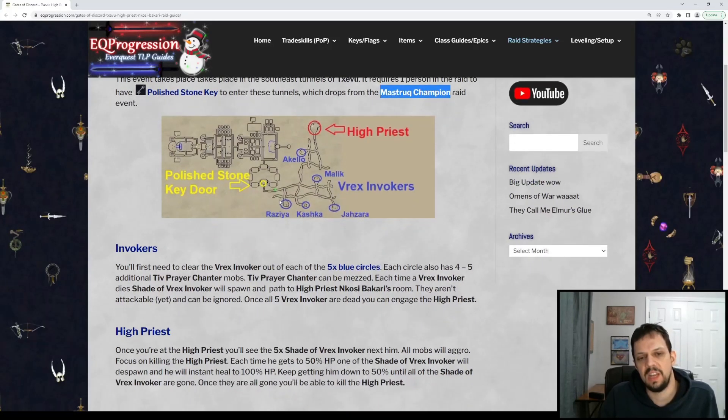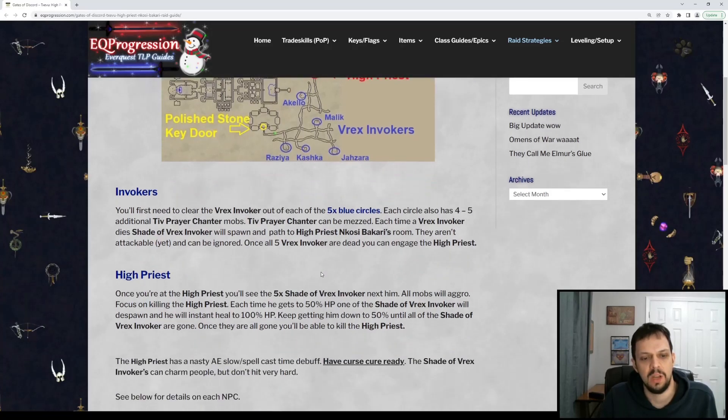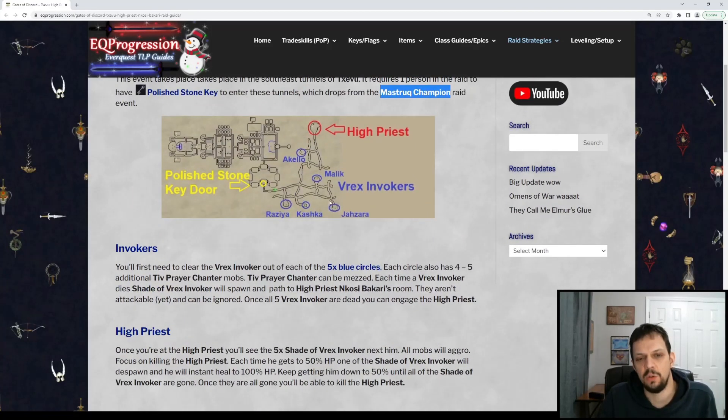All the adds are mezzable, so basically what you want to do is mez the adds and then kill the named. You can kill off all your mezed adds after that, then move on — rinse and repeat for every single one of these. Each of these guys does have a slightly different ability.